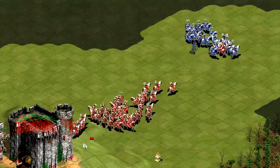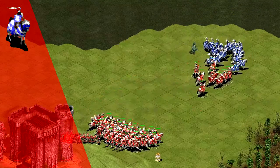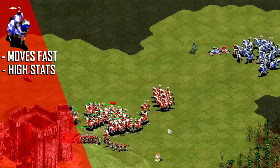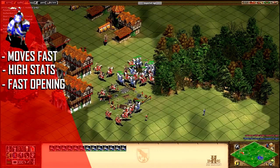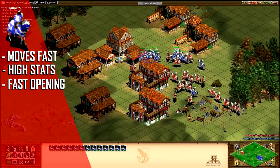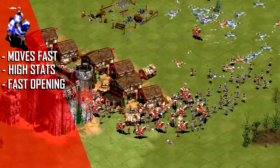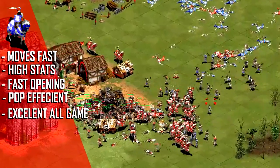Cavalry units are made at the stable. Paladins, and by extension their weaker younger brothers the Cavaliers, have fast movement speed and high stats, making a stable opening a fast one. Civs with Paladins are fast enough to do a rush strategy, in which they send units early to the enemy base. Because of the Paladins' high stats, they're very population efficient, making them good throughout the entire game.